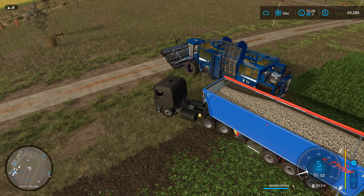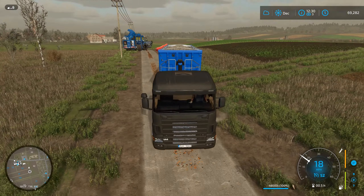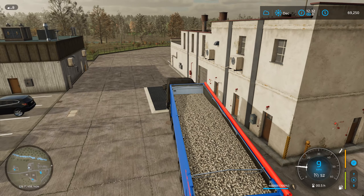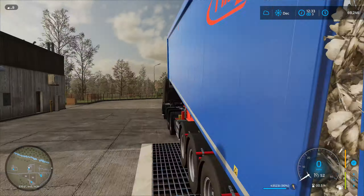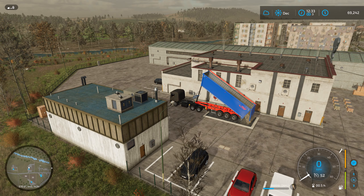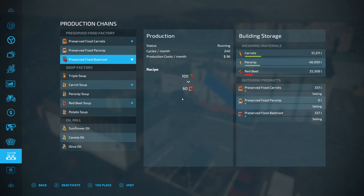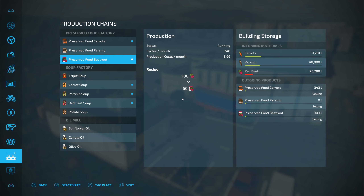We're going to take that over to the soup factory. Here we are — soup, soup, soup. We'll deliver. If you look off to the right, you can see we have some pallets of food items. Last time we set it to all sell, so anything new coming out is just going to sell — we don't have to keep running back and forth delivering packages. Parsnip soup is ready to start processing, and preserved foods — get those going. Triple soup, we can do that.